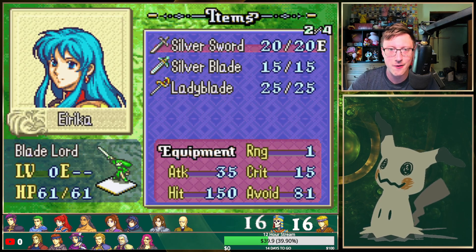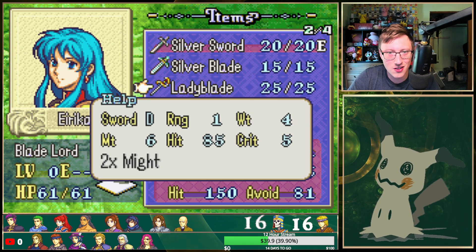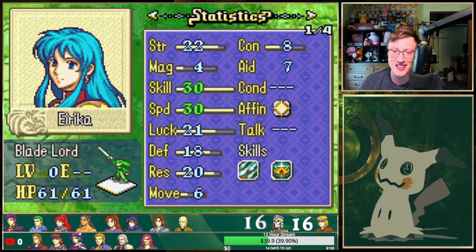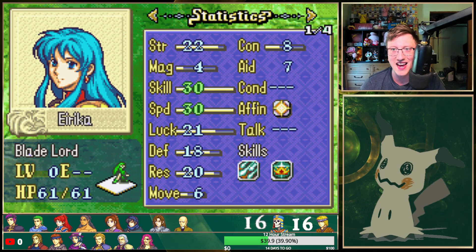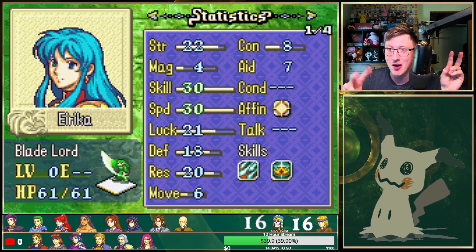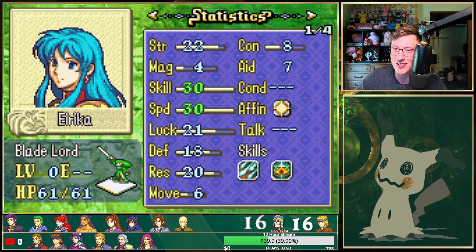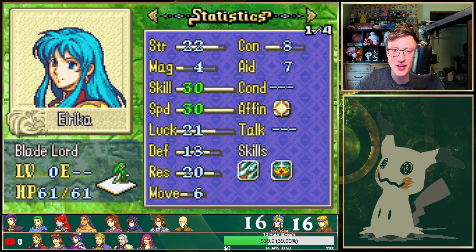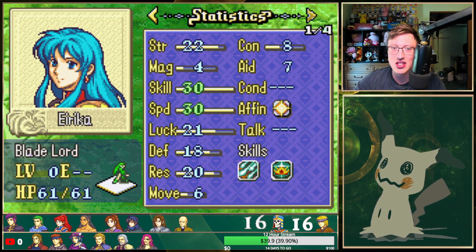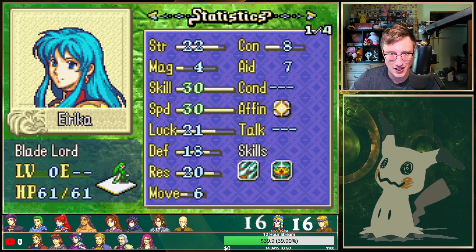So we have Erika from Fire Emblem 8. I decided to give her a silver sword, a silver blade, and a lady blade, which is pretty awesome. Her stats at level 10 are insane with the Bladelord class bases. I did a stat calculation of level 10 on just some basic wiki searches and this is what she ended up with. It's crazy how strong this girl is — she is super fast, super skillful, and has really high strength if you really want to go down that route.